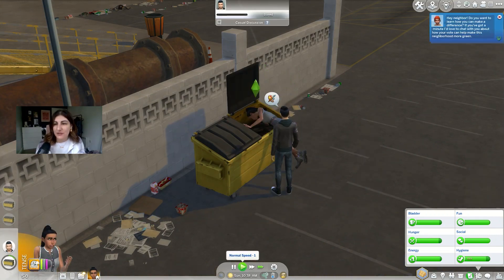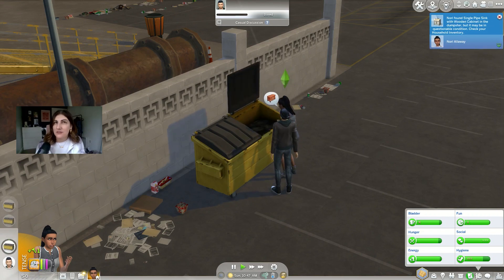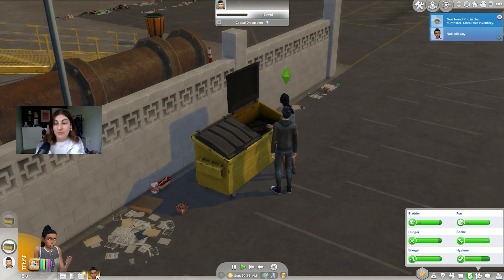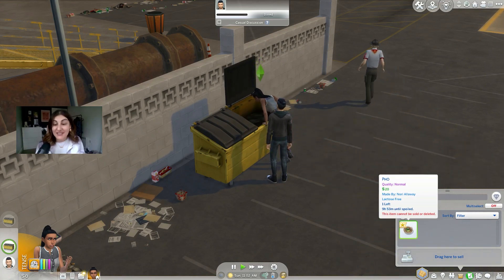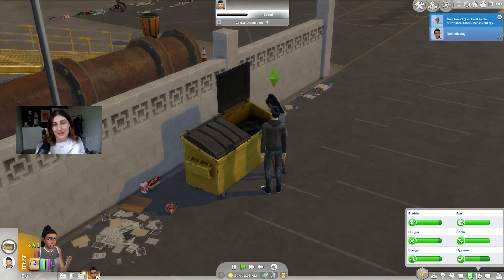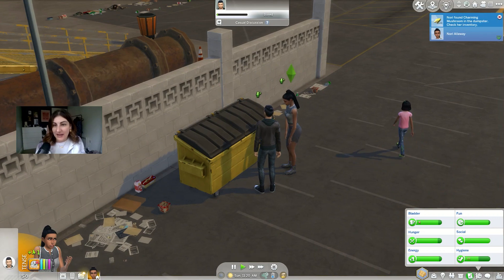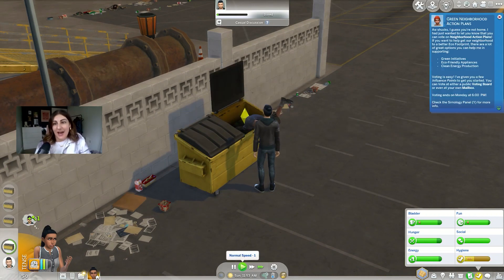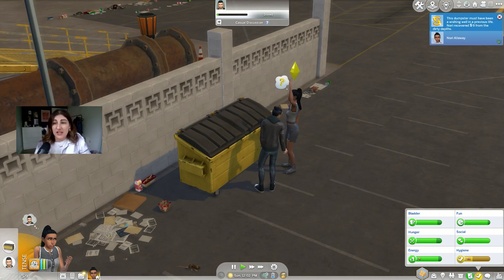A neighbor wants to chat about making a difference — yeah, I'm not going to chat to you. Oh, I found a little chair! That guy Knox will talk to you about the ways you can vote in the Eco Lifestyle pack and how you can make it a more green environment. I've already spoken to him. A sink will be useful. We've got some pho, so we do have our next meal — nine hours till it's spoiled, that's nice. Usually you just have to eat dirty food from the dumpster in these challenges to start off with. We found a quill fruit so we can plant that, and a charming mushroom.